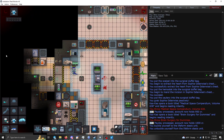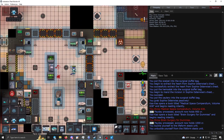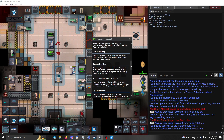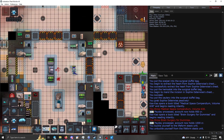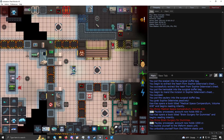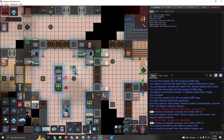Stasis beds are only usable when powered. You can also do surgery on someone in a stasis bed, but you'll need to know the steps by heart or have the wiki open, because there's no surgery computer attached. That also limits the surgeries you can perform, since the surgical table with its computer gives access to more advanced procedures.